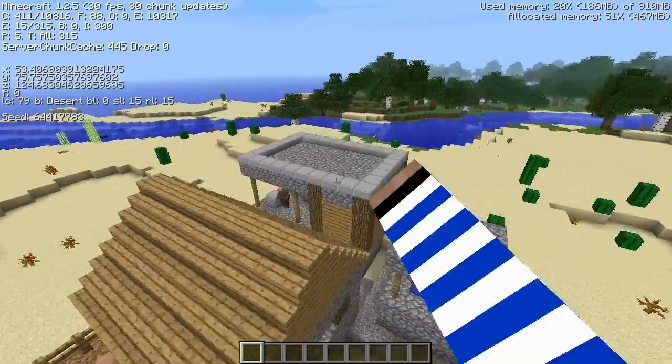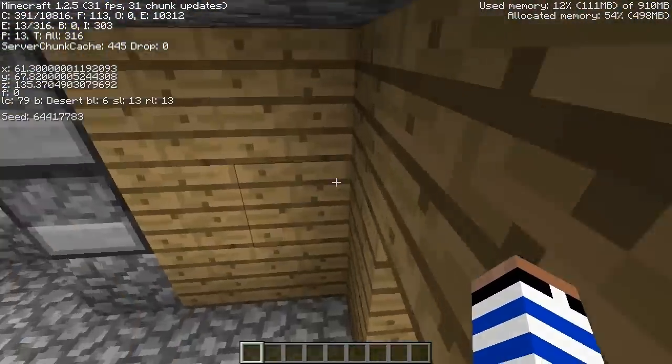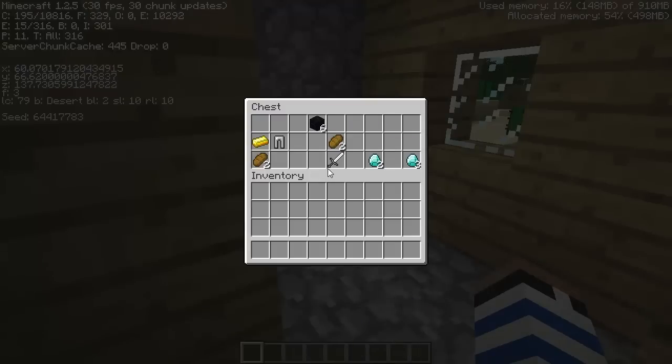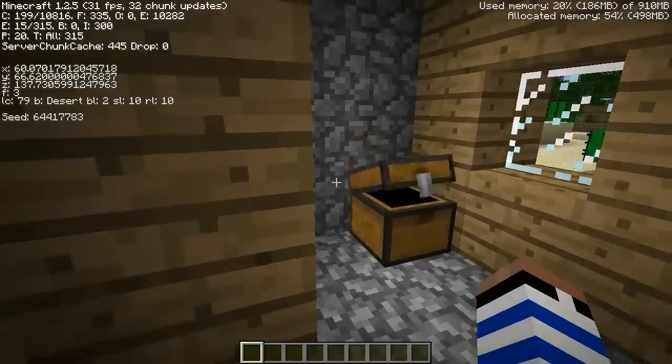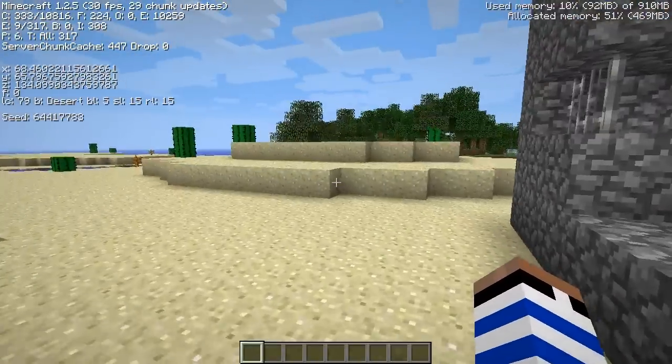If you go into the blacksmith shop right here, right back here, you'll see a chest that is totally decked out. We've got some obsidian, some bread, iron leggings, an iron sword, a gold ingot, and — oh yeah — five diamonds. So that's pretty legit, and that in itself should be what this map is known for, but there's even more.